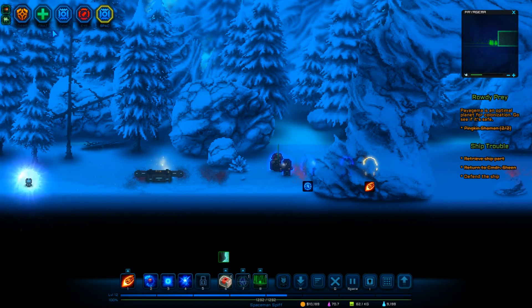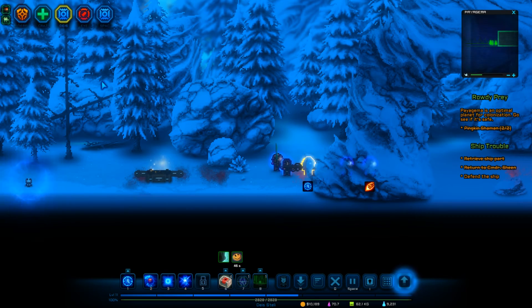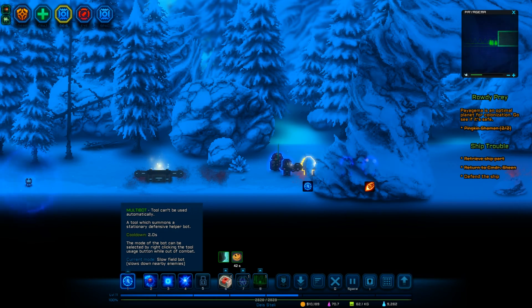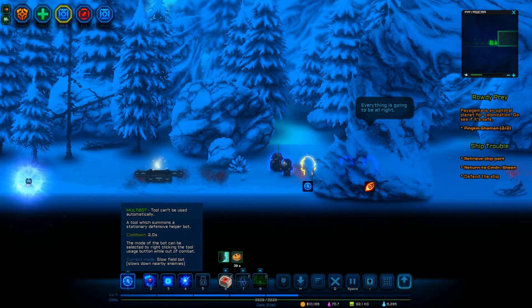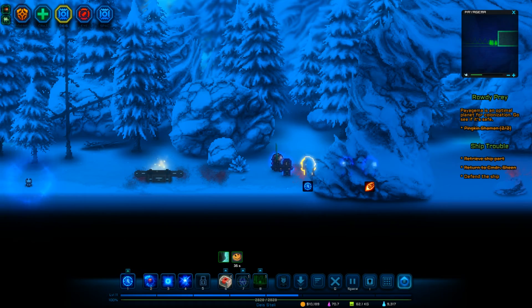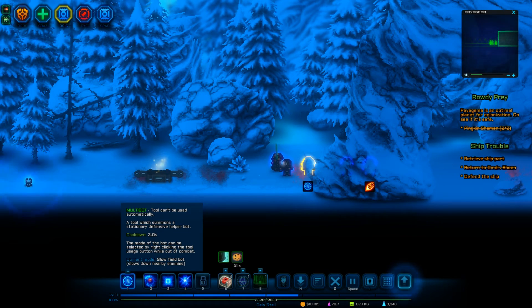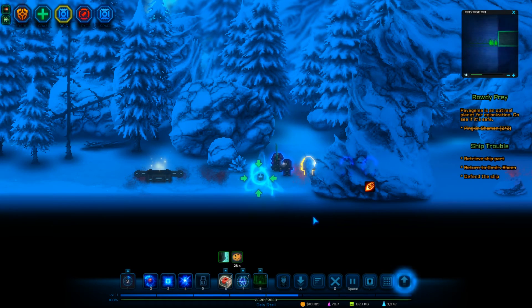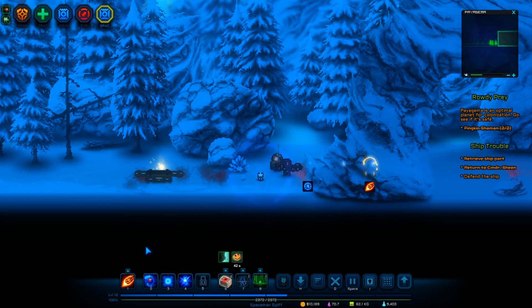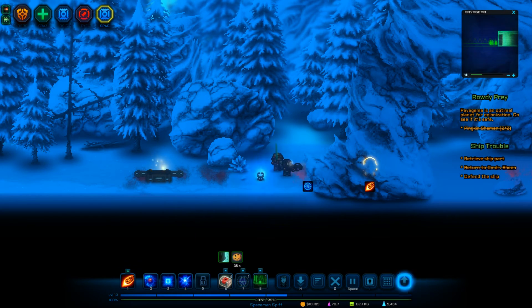I want to know what happened to being able to build a turret. Is this it? There it is. What about this guy? So I've got to put a multi-tool — a tool that summons a stationary defensive helper bot. Slow field bot. Do I have to place that down and then I can place down the turret? It looks like. The other guy's got the turret — because of the items they have on him. I forgot.